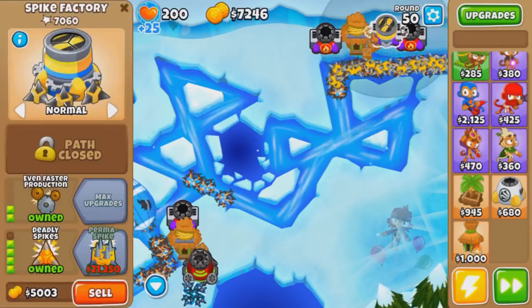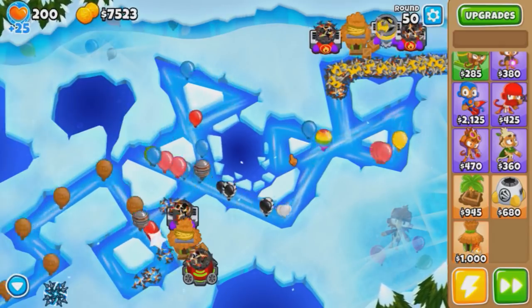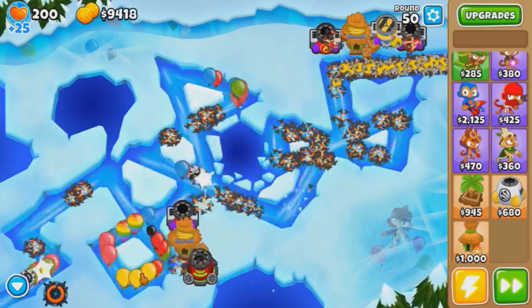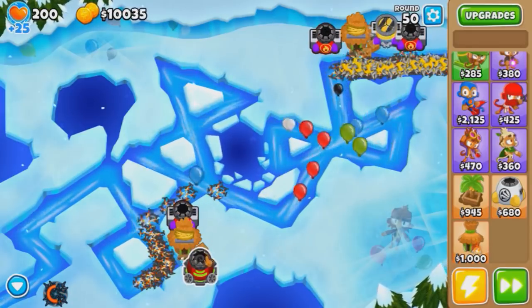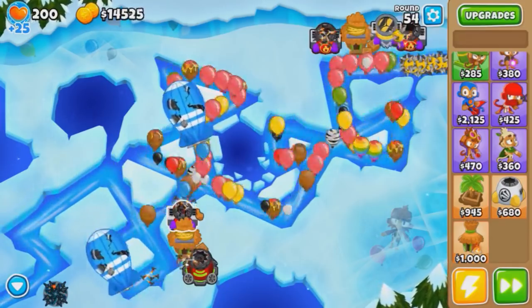This perma spike is only 21k — thank you easy mode prices, you gotta love easy mode. So we'll just spike storm every time there's a lot of bloons on the track, like now, and next round, and the round after that. Times like this is where you kinda want two spike storms, because here is where we're almost gonna die. Let me get one more, because I don't think we can beat this round without two of them.